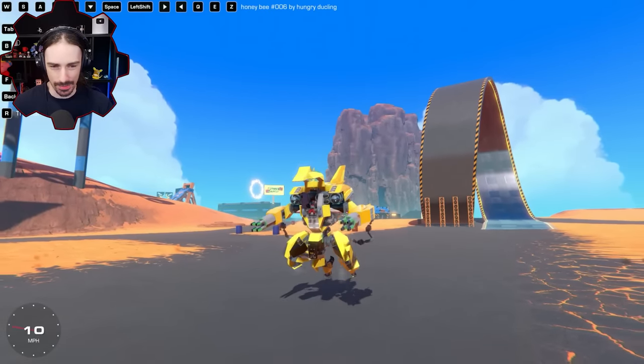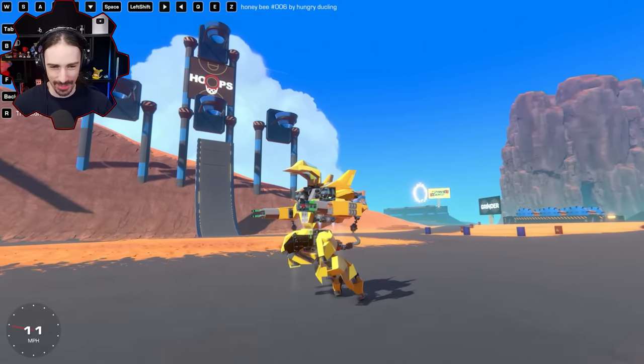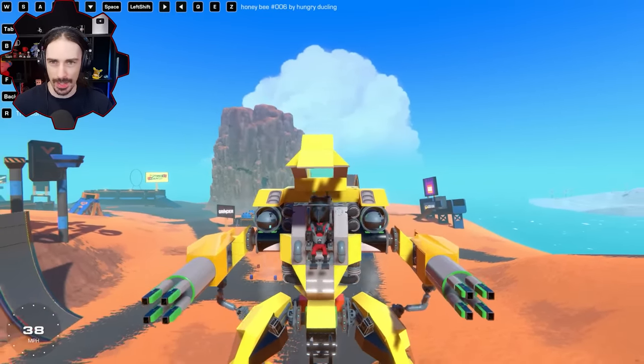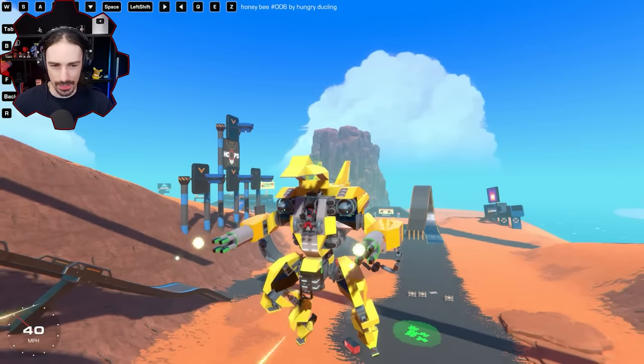Let's push buttons and see what happens. Pushing W — it seems to just be dragging my toes across the ground. There we go, space goes up. I have a cockpit thing here; I should be able to close that somehow. I don't know how. I'll just keep pushing buttons and we'll find out eventually. Okay, there's the guns.